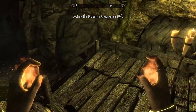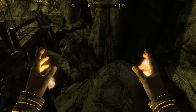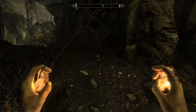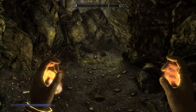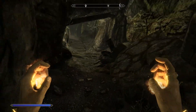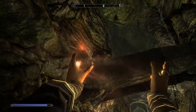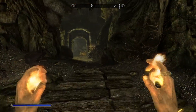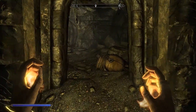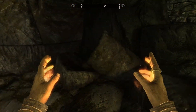Destroy the Draugr. Anything useful behind here, below here? It doesn't seem to be that there is anything there. That was fun — you can see the scorch marks on there, which makes it of course even more fun. I don't see any corpses here.